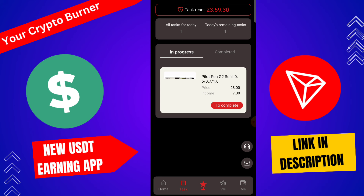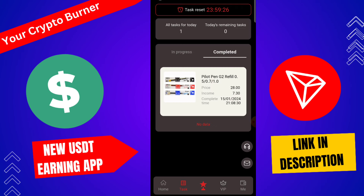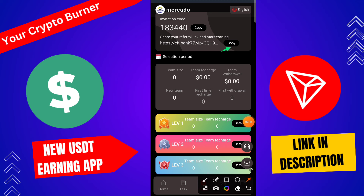Here you can also check the team section. If you refer this application to your friends and they recharge on the platform, that referral bonus can be directly withdrawn to your wallet from the team section. If your friends upgrade to VIP 1, VIP 2, or VIP 3, that referral bonus goes directly to your wallet.